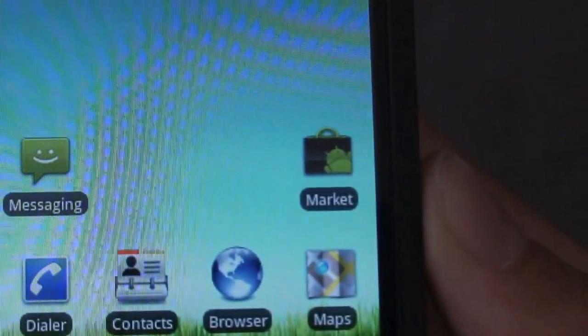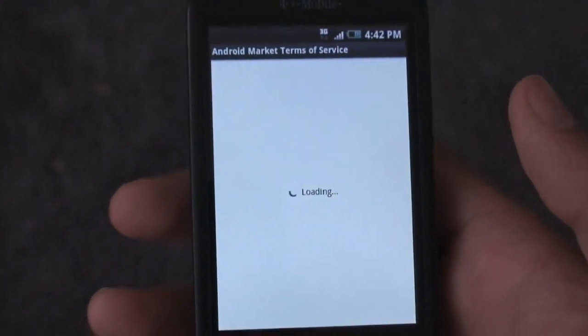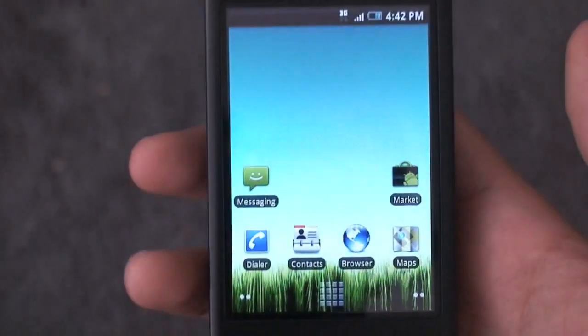The market icon is pretty much the stock Android one but with a black theme on it. If I tap on that it'll take me into the launcher, but I'm not signing in with my Google account for this — just take my word for it. It's a stock Donut ROM, of course the market works, there's nothing really to prove there.